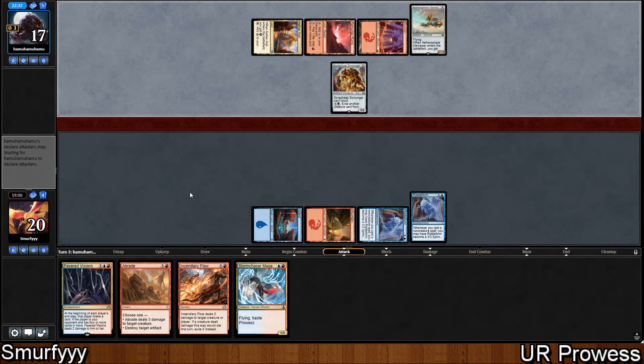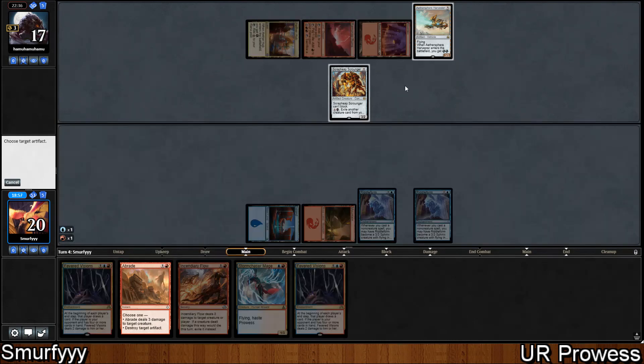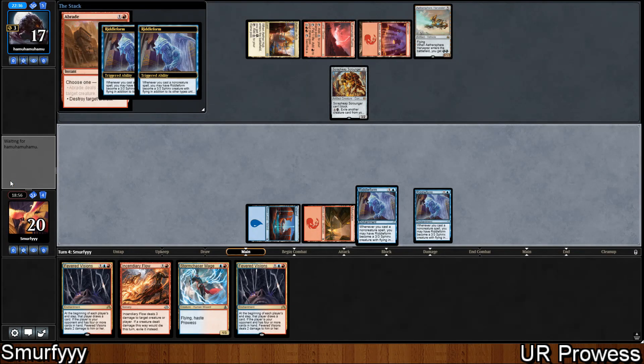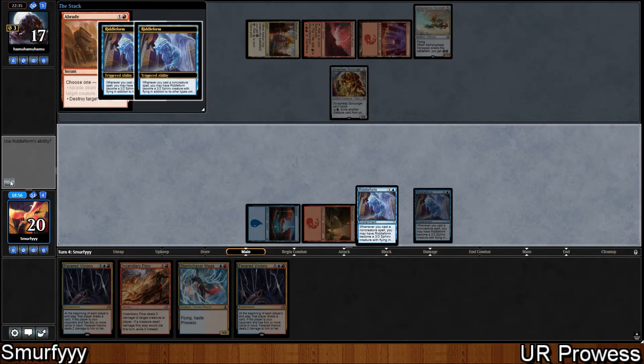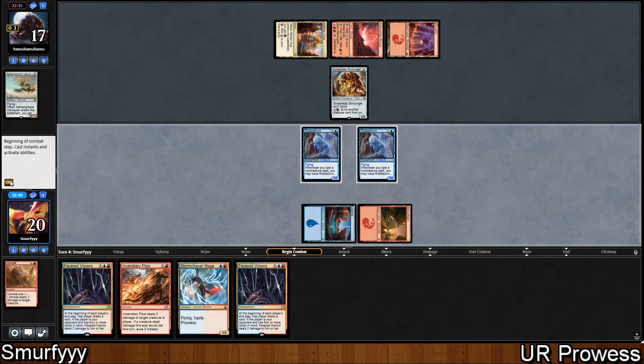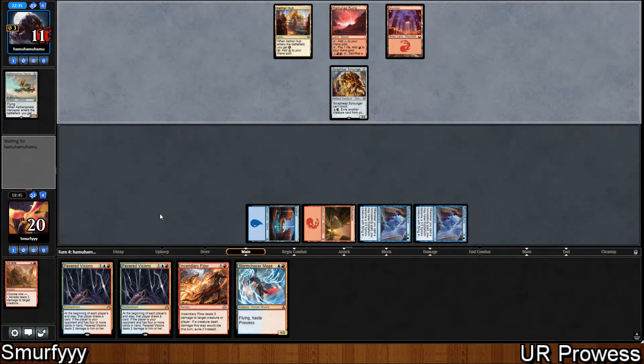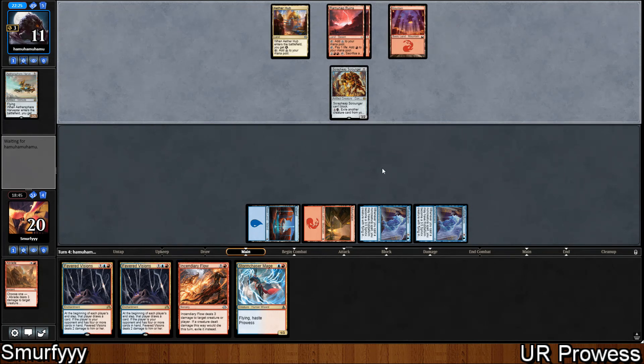Aethersphere Harvester. So if they don't attack - which they haven't - we can just use a Braid here which is really nice for us. They've missed out on the attack with the Scrap Heap. This game is going really well for us. Next turn we can go Incendiary Flow their face and hit them for 3, 6, 9. I don't really know what they could do from this point.